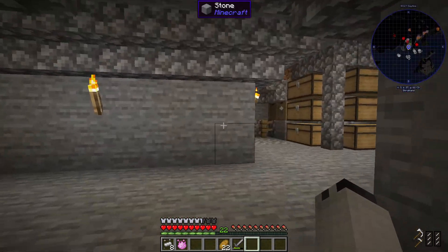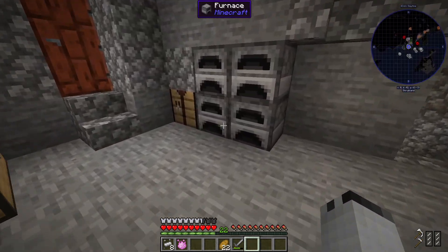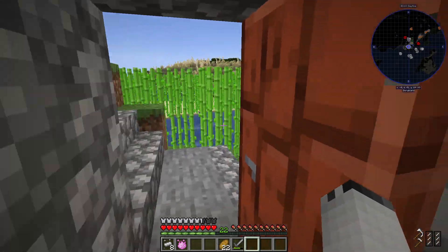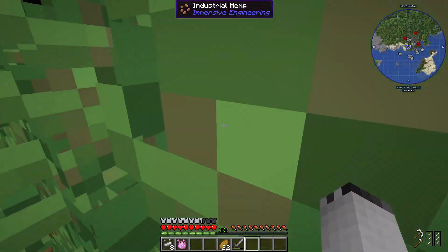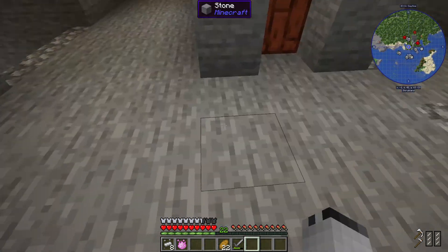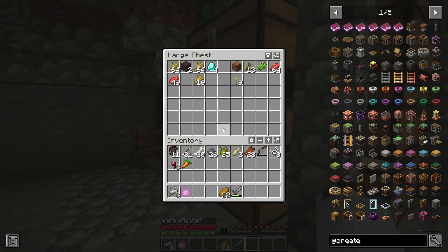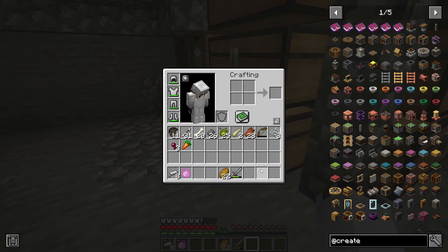So let's see, is that everything? I mean, obviously I changed the shape of the base. I grew a bit of sugar cane. I went to the nether for a single piece of netherrack for the fire. I have not been back since. Anyway, let me clean up my inventory and I'll start doing actual progression in this episode.